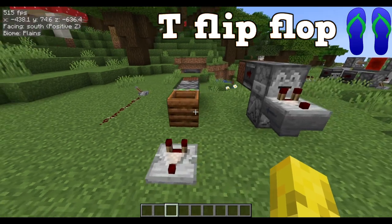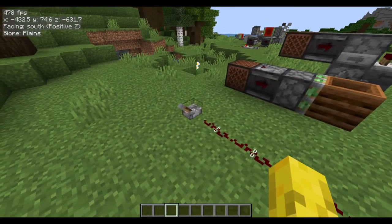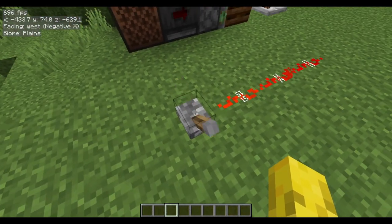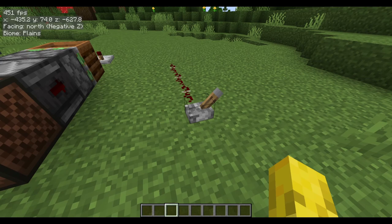The T flip flop is one of the most used redstone circuits in the game. The simplest version of a T flip flop is just a simple lever. The basis of a T flip flop is that when you flick it once it will turn on, flick it again and it will turn off. So it acts a bit like a lever, and really you could say a lever is a T flip flop.